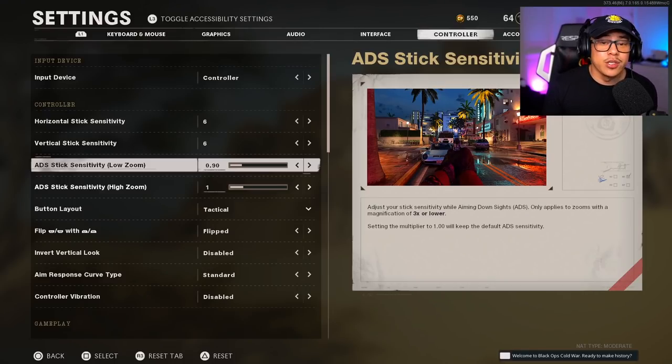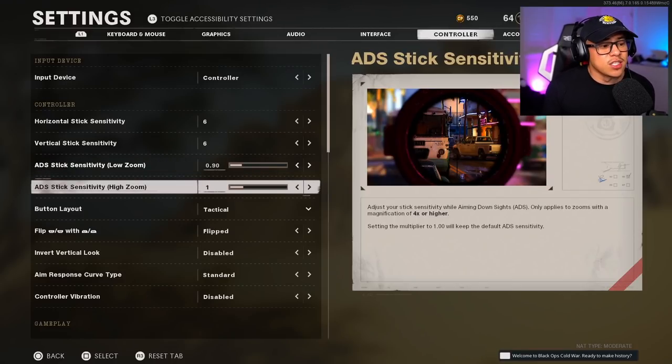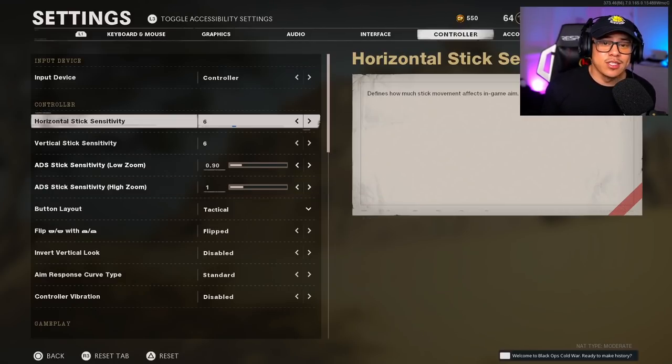I would typically advise putting ADS sensitivity down to 0.8 or 0.7, but it all comes down to personal preference and what you're comfortable with. The same applies to high zoom stick sensitivity, which is mostly relevant for snipers — I don't personally touch that. Quick recap: the lower your sensitivity, the more accurate your shot will be, especially at longer ranges. The higher your sensitivity, the more prone you are to miss shots, but it's different for everybody.